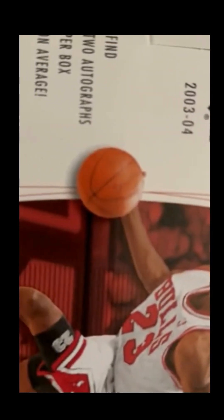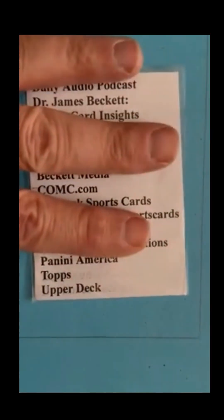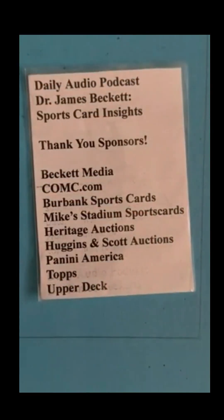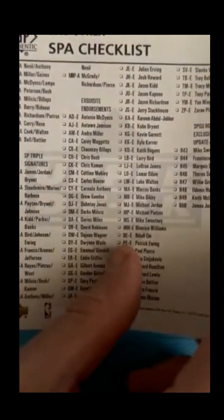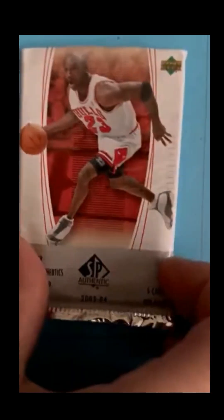Here we go - box reveal, 2003-2004 SP Authentic, see Michael Jordan, two autographs per box featuring SP dual and SP triple signature cards. I've already taken the cello off the box, thanks to sponsors, as part of my podcasting about this. Opening up the box - I already split the packs, but you get a checklist that's interesting because it's got everything on there, which was really helpful when I was doing the magazines. I've got all the packs here, took the top off, and I'm going to go through these pretty quickly.